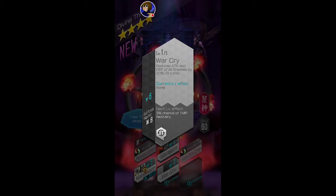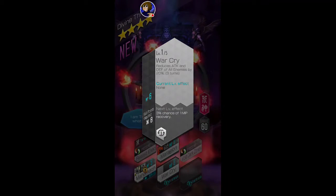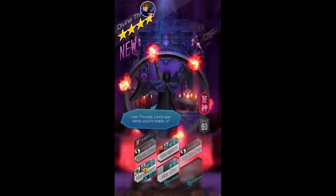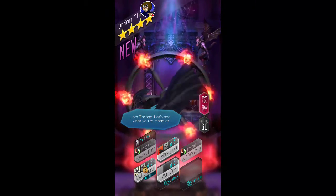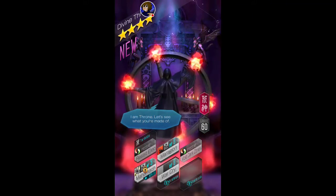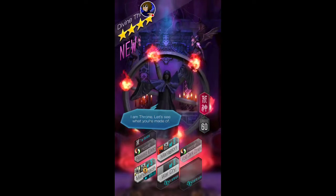I actually made a support-oriented Noobis recently, so I wouldn't mind having Warcry on there. It would look good on a debuffer. I kind of want to make my Anubis support-oriented too. The most common build is offensive Anubis, but I made a supportive one — he doesn't really have any weaknesses, so it works.